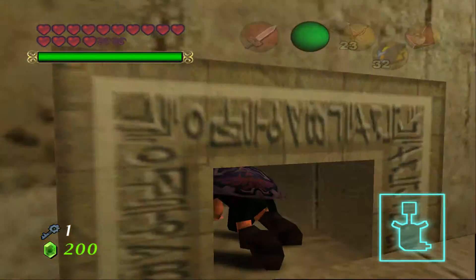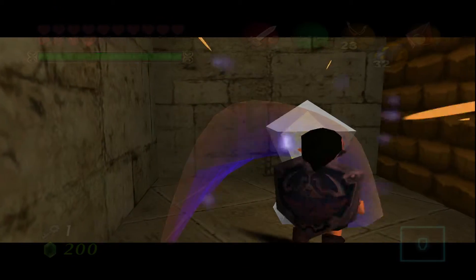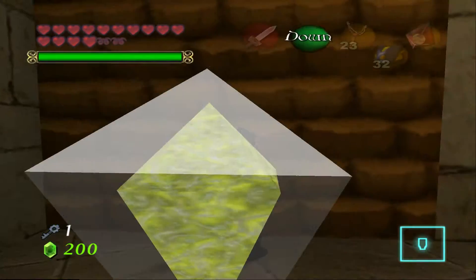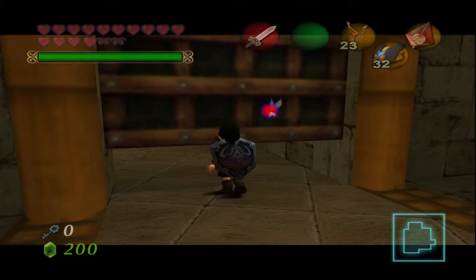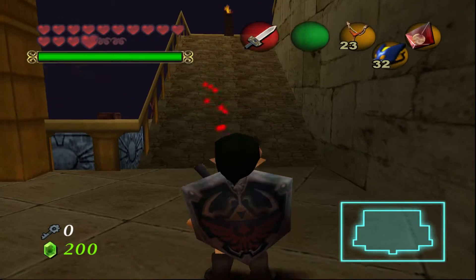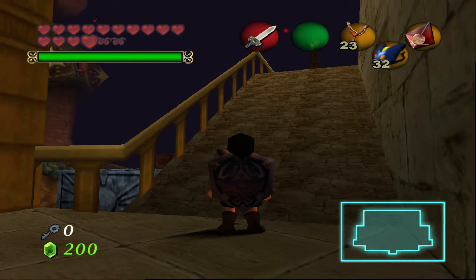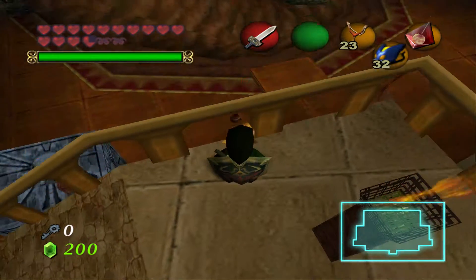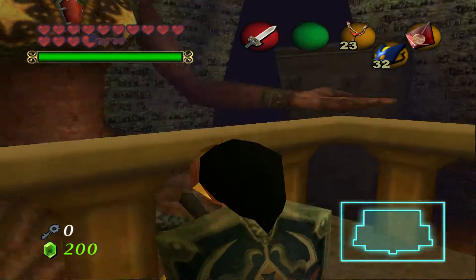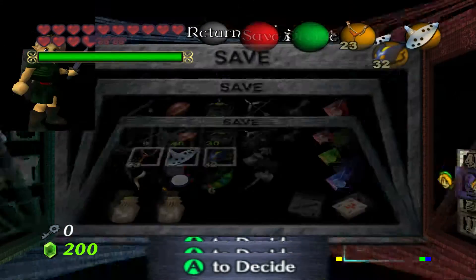Now we just need to crawl through the hole and trigger this. Hopefully all the enemies are dead because I just lost 10 minutes fighting a skeleton in this room. New room - what the hell is going on? The fog is intense! That's the first time I've seen something like this. We got one hand over there.